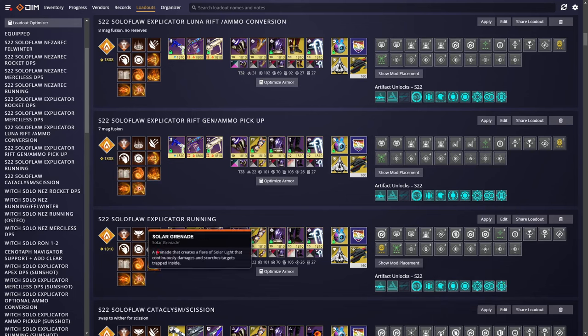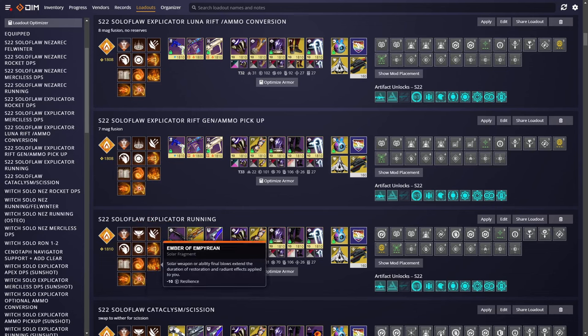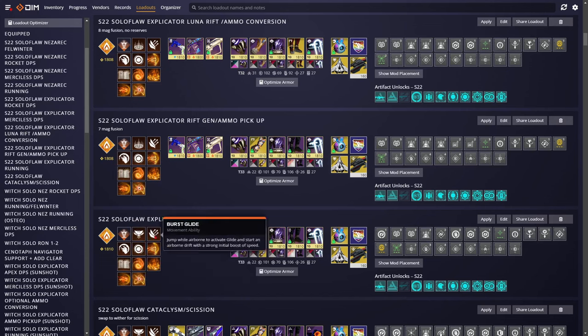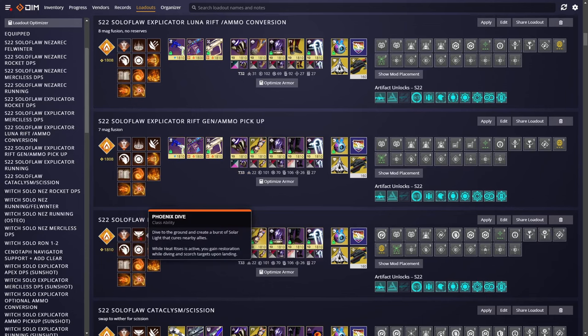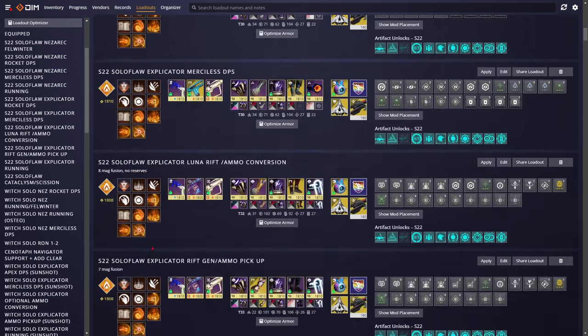Aspects and Fragments: Heat Rise, Icarus Dash, Ember of Resolve, Ember of Empyrean, Torches, and Solas. I would highly recommend every single one of these four fragments — I would not recommend shifting them around at all. For class abilities: Glide — whatever you want — Phoenix Dive for running, Solar Nade, Incinerator Snap. The only time you'll switch stuff around is Phoenix Dive will switch to Rift for later, and we'll get to that in a second.